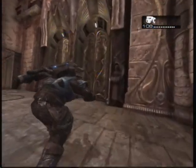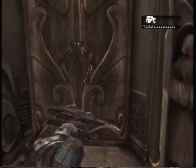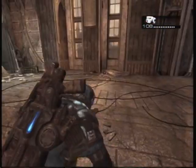Hold L and press A to plant the shield near the door, then use it as cover. Hop over the shield and get inside the building.